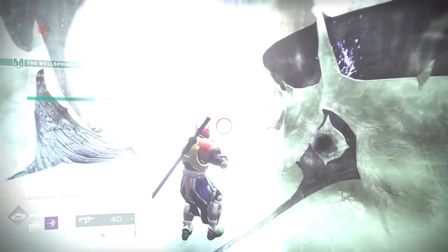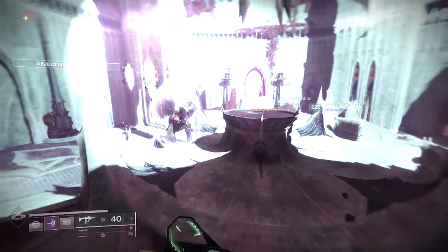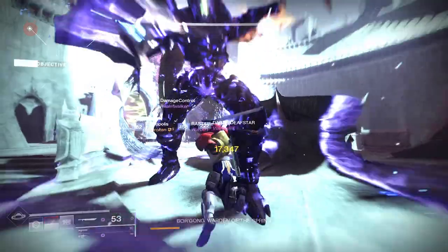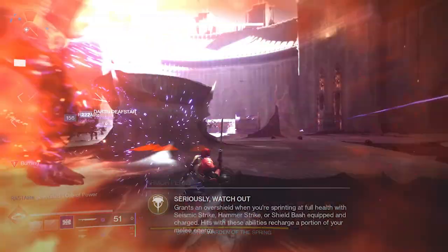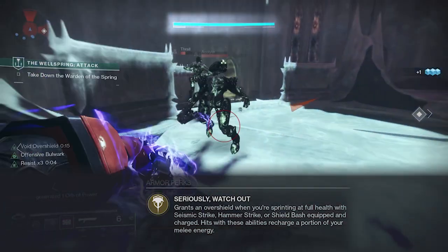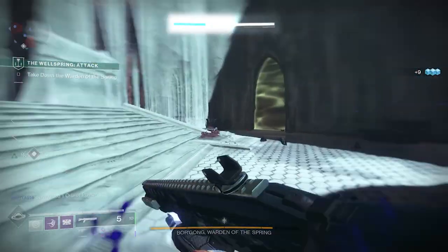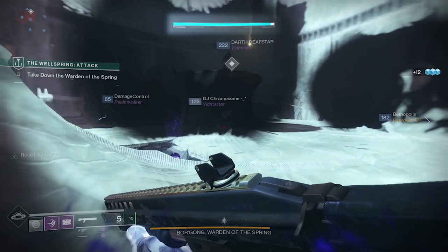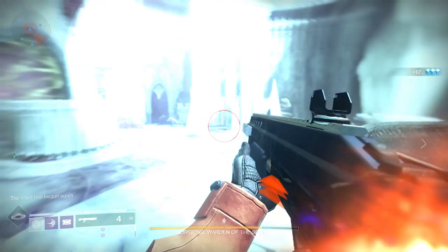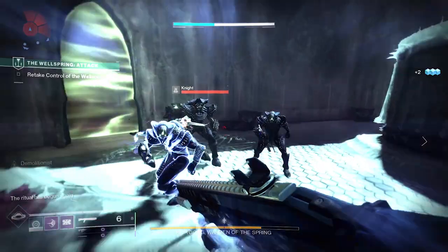For starters, I'm going to hit you with a massive curveball: Mark 44 Stand-Asides. I don't think I've ever seen this exotic find a home in any build — I'd wager it's one of the most underwhelming and least used exotics — but with this build, its time to shine has come. Their exotic perk, Seriously Watch Out, grants an overshield when sprinting at full health that starts almost immediately after sprinting, and as long as you're sprinting, the shield will continue to regenerate. But the main focus is the second part of the perk: hits with your shield bash will recharge a portion of your melee energy. That's hits, not kills — so all you need to do is connect with your melee and boom, free ability energy.